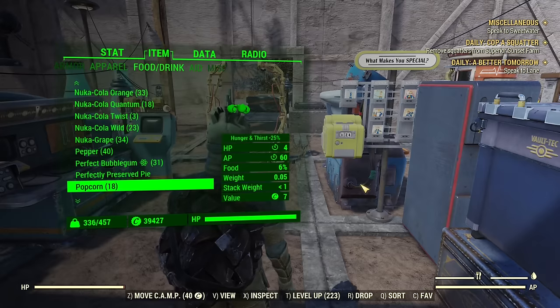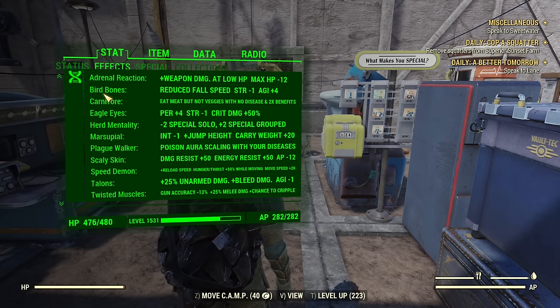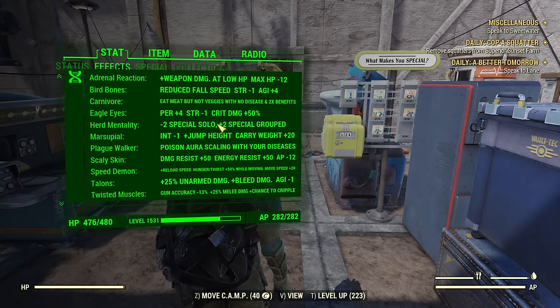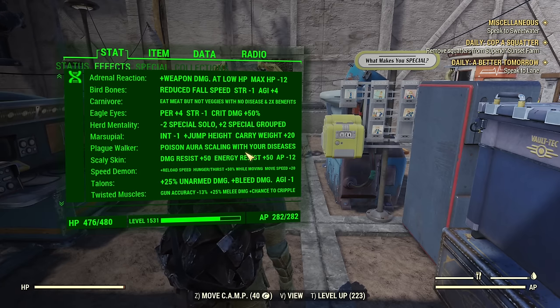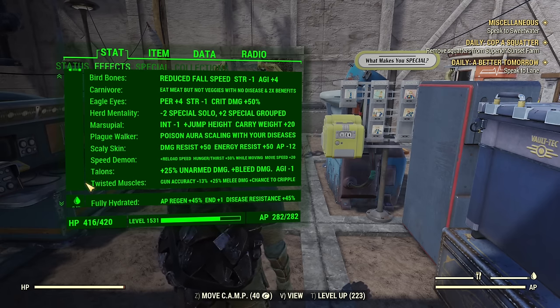Now the gear and mutations. Starting with mutations: it's a melee build and I run it mostly bloodied, but for this showcase I'm running full health to show the power of the DOT. Adrenaline Reaction is for bloodied. Bear Bones is for jumping. Carnivore — essential for this build. Eagle Eyes is handy for crits, not essential. Herd Mentality is very cool if you're playing on a team. Marsupial for jumping — essential. Plague Walker is a DOT so it can help. Scaly Skin for resistance. Speed Demon for speed. Talons if you plan to use an unarmed weapon; otherwise Twisted Muscles — that's for all melee — is essential.